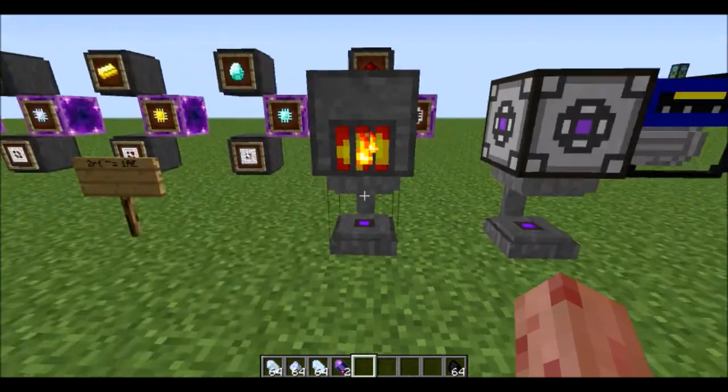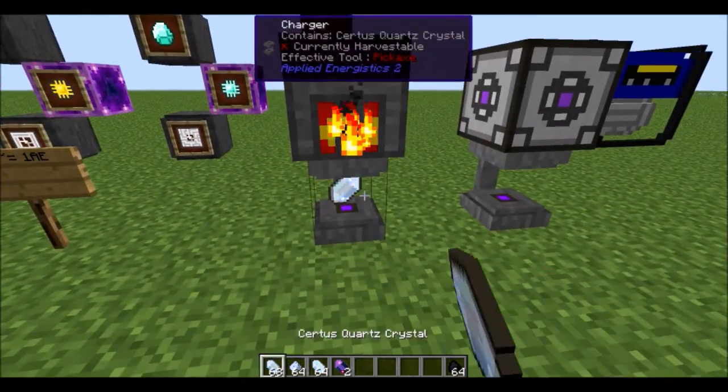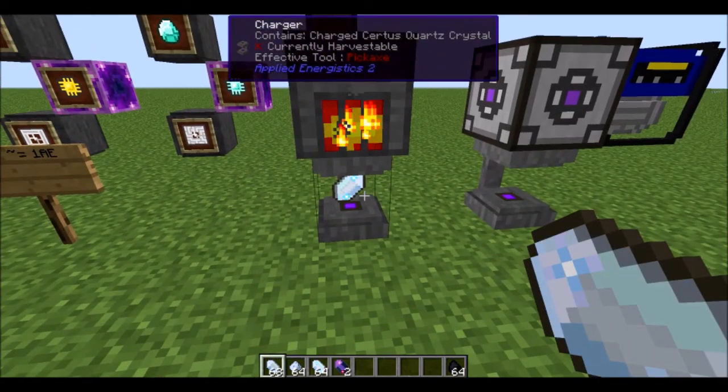You put it in the top of a Charger, then just drop in the Certus Quartz, and eventually it'll go pop and change into Charged Certus Quartz.